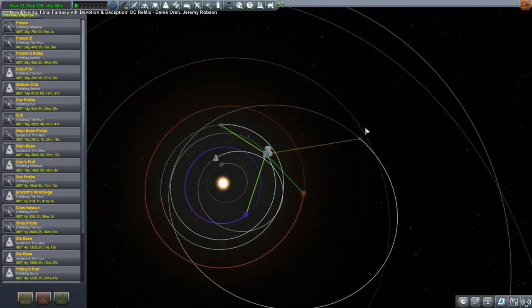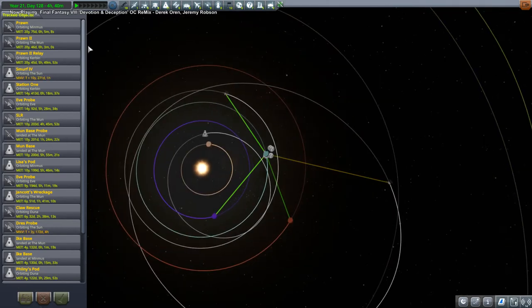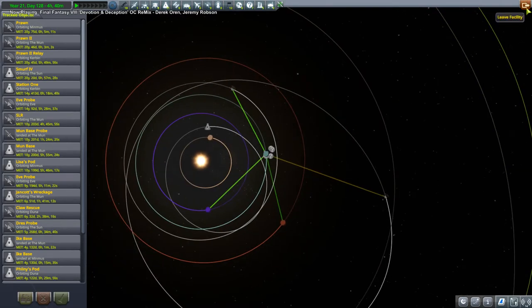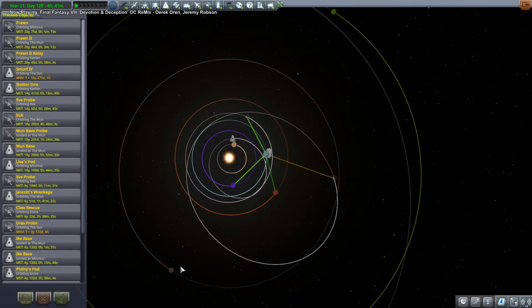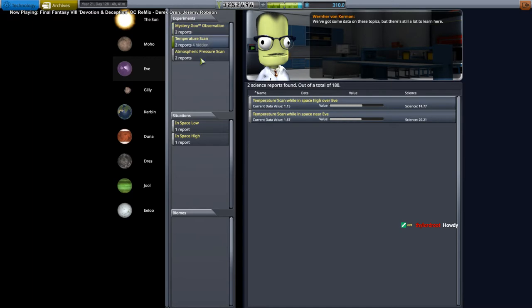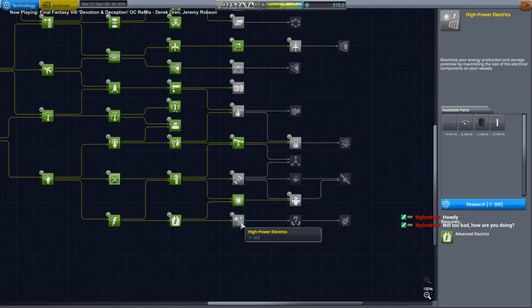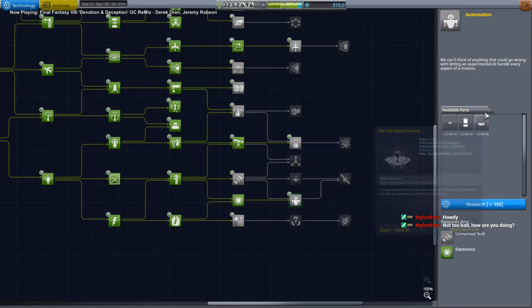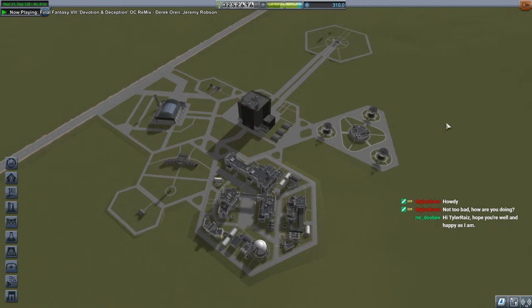Jool's not quite in the right place right now. Eve is gonna be in a good location soon, so we should take a look at what the Eve science situation is. Let's see where Drez is - Drez is totally not in the right place though, eventually it'll come around. I don't think we've actually sent a Kerbal over to the Eve system, so I think we're gonna start off with that. We really do need better comms, but that's going to cost 550 science, so if we want to send anything out to Jool we're gonna need to send a Kerbal.